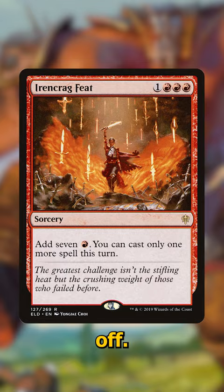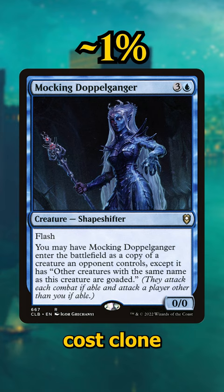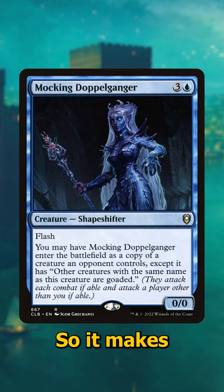Next up is Mocking Doppelganger, which only sees play in 1% of decks that can run it, but it's a four-cost clone with flash. It also means any other creature with the same name is goaded, so it makes your opponent's really awesome value creatures enter combat, and it lets you do awesome things right before your turn starts, which means your opponents have even less time to react.